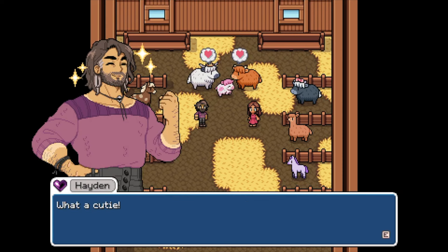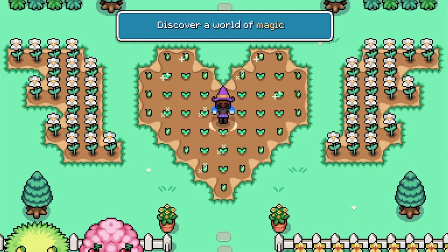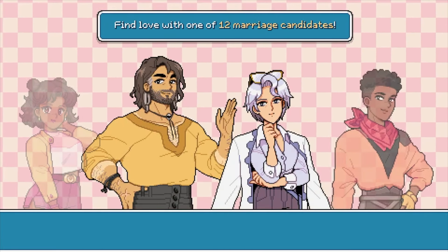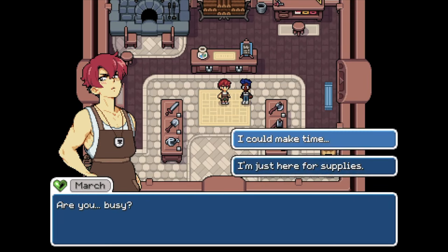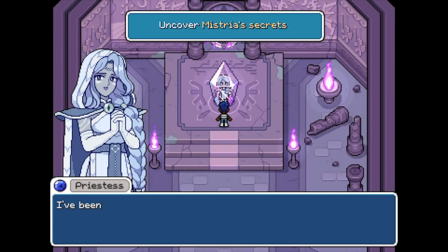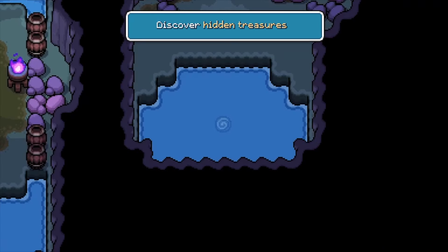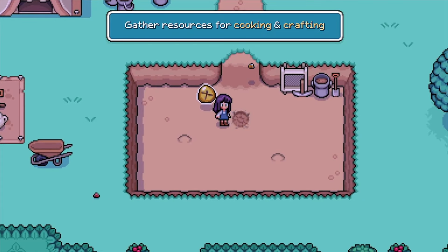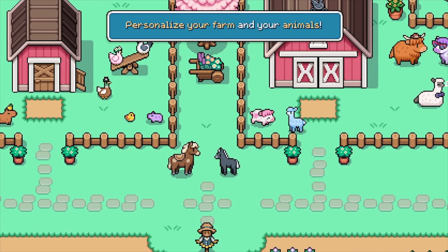Find your ideal match with one of the 12 marriageable candidates who are all absolutely stunning. Raise adorable animals and breed rare color variations including pink cows. Unlock magic that will aid you during farming and adventuring. Enjoy the ever-changing seasons with new quests, festivals and even villager outfits. Get to know 30 plus villagers and follow all their individual stories. Battle foes and discover treasures as you explore ancient ruins. This game has everything you could ever want from a farming sim, and it has me the most excited for a farming game since Coral Island and the Stardew Valley update.